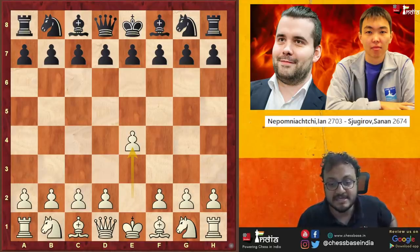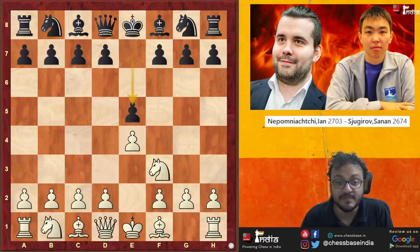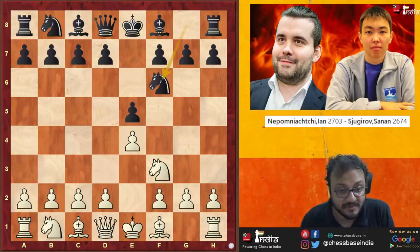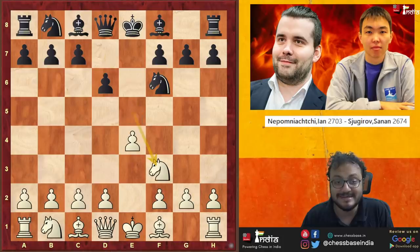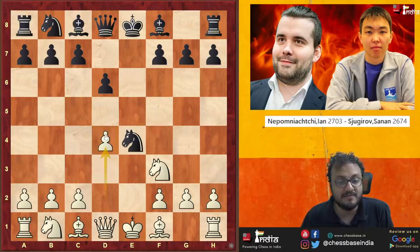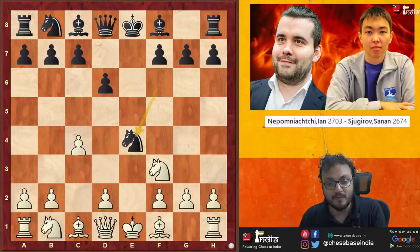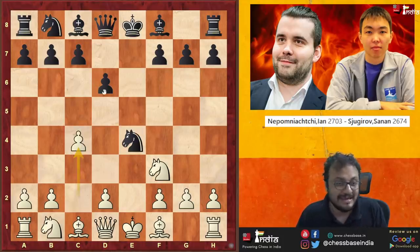So Nepo in this game is playing a very strong Russian player, Sanan Sujiro — Sanan is also young and talented, and this was played in the 2016 Russian team championship. It was the Petrov. Nepo is White. He took the pawn, D6, Knight F3, Knight to E4, and now generally the moves played are D4 or D3, but Nepo went for the move C4 which is also possible — mainly playing against the move D5.